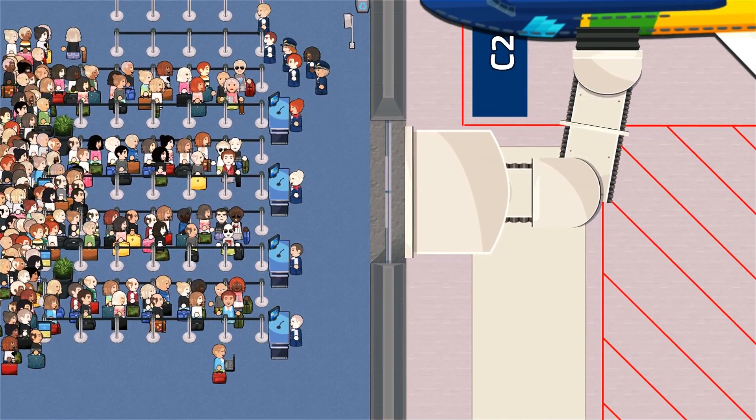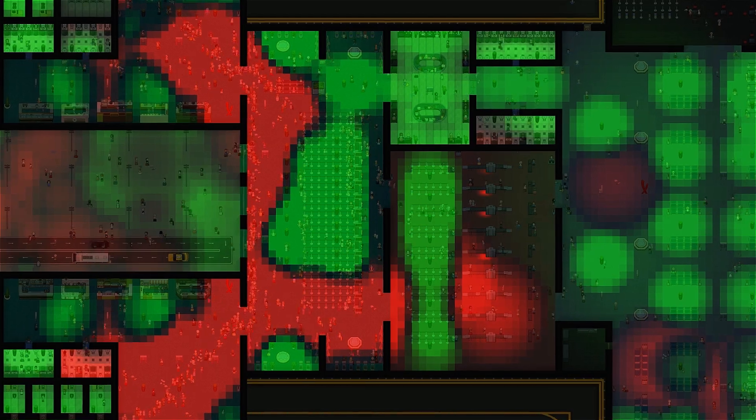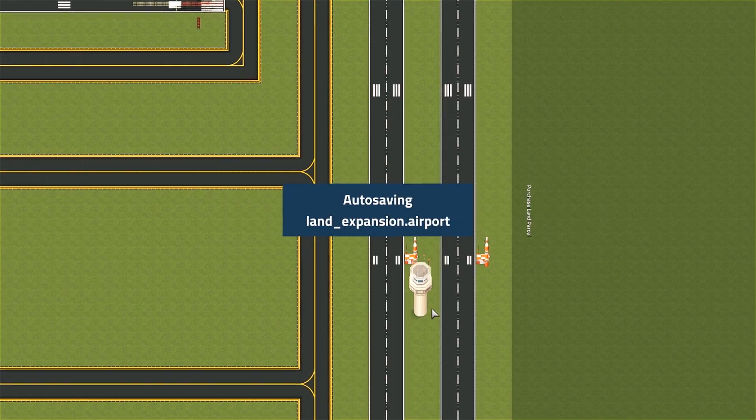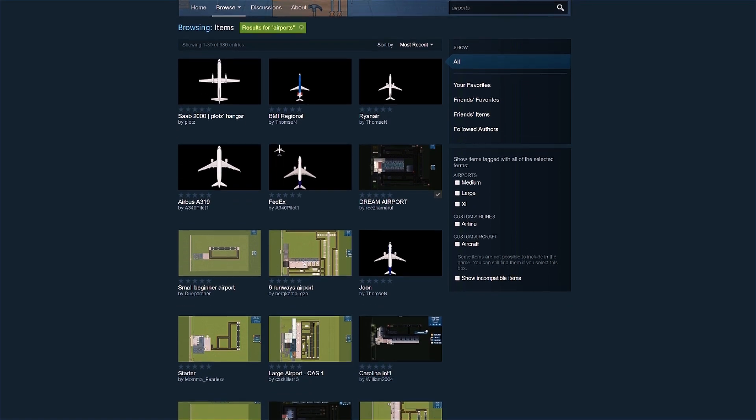Keep the flight crew happy, and they'll even put in a good word at the airline. And when you think you've figured it out, start adding the details that separate your airport from the others. When you start to thrive, check to see if you're successful enough to start expanding. Once you're done, share your airport with the community and compare builds.